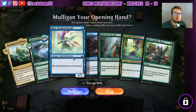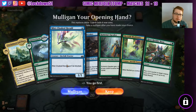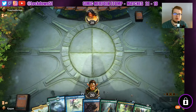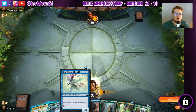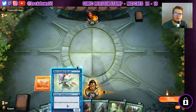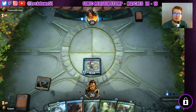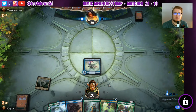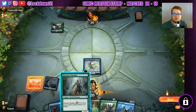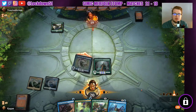We'll see how good our merfolk stomp deck can do in ranked. This is a little bit of a slow hand but we'll keep it — I like the creatures we have. If we can pull into an island or just a regular forest that'll be fine. We'll start off with mist cloak. Actually I think the better play would be to start off with siren storm tamer, but since we know we're playing green now I'm also fine with putting in meta speaker.